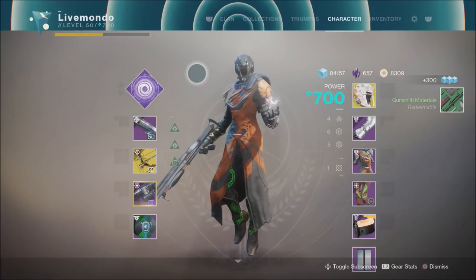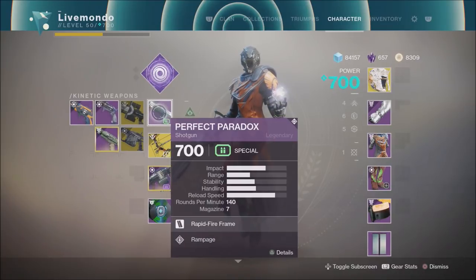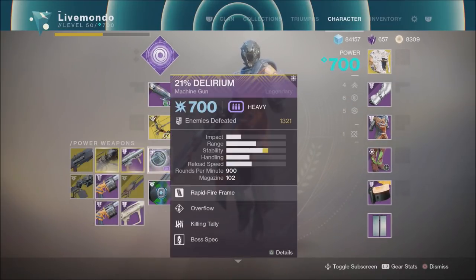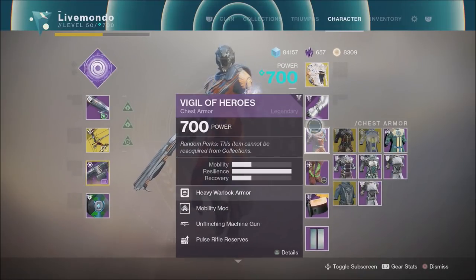Hi guys, welcome to the video. This is my high score run on the Hollowed Lair using the Warlock. I'm going to be using Voidwalker, top tree of the subclass, the Attunement of Chaos. The Nova we've got: Sculler, Dioram.